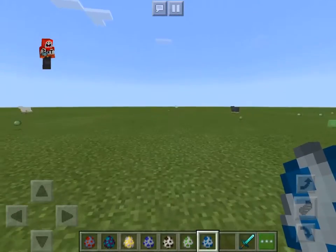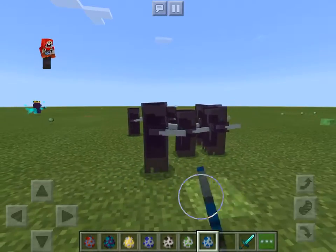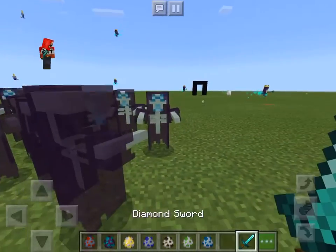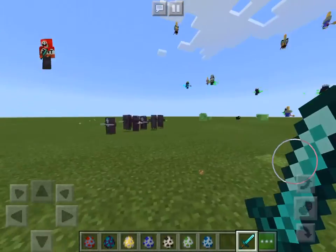And the last one, but not least, which is the coolest mob ever — the Ghost. It can hit anyone, and it's very easy to kill. It only takes within two hits with a diamond sword to kill it.